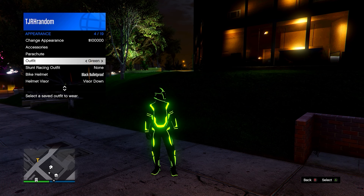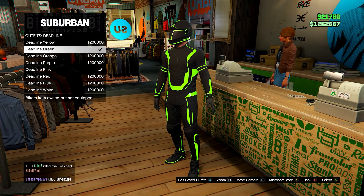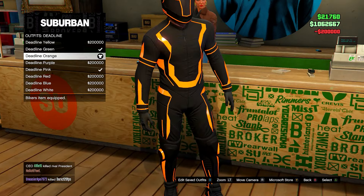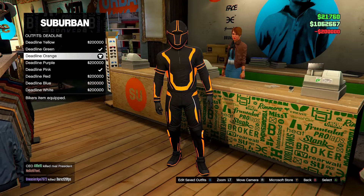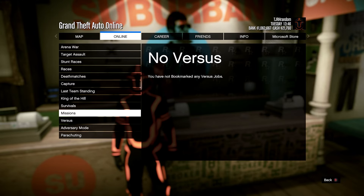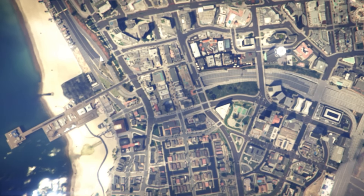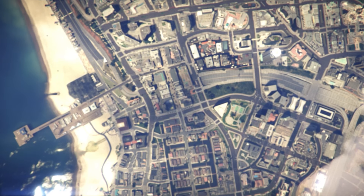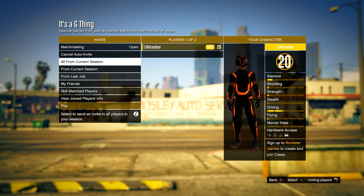For the next outfit, head down to Deadline Outfits again and this time go for the Orange Deadline outfit. Once you have this, open your pause menu, go to Online, Jobs, Play Job, Bookmarked, Missions, and start up 'It's a G Thing' again. Set the clothing to Player Saved Outfits, invite anyone, and start it up.